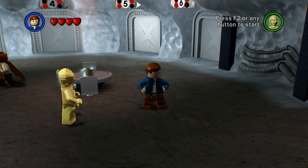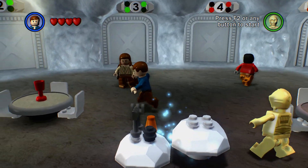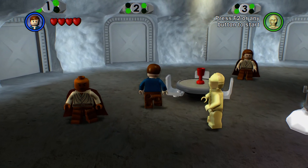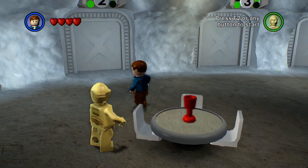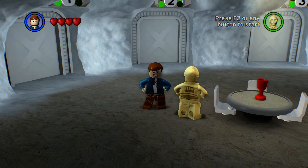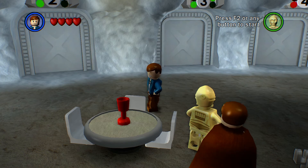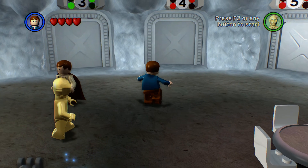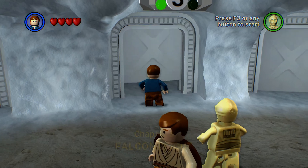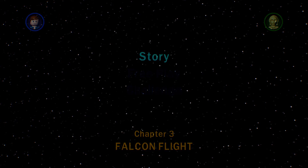Welcome back, guys, to another episode in my Let's Play series for Star Wars: The Complete Saga. In the previous episode, we started The Empire Strikes Back and completed the first two levels, which were both focused on the Battle of Hoth. Now both the Millennium Falcon and Luke have left Hoth and are heading their separate ways. So it's time to start with Level 3, which is titled Falcon Flight. Let's get into it right away and start the story for this new chapter.